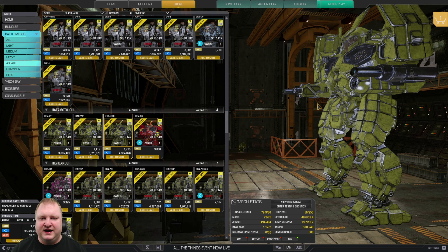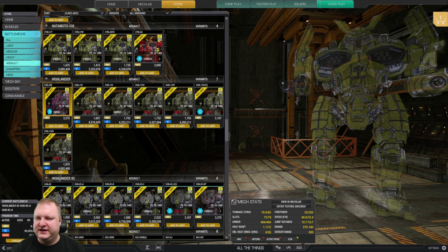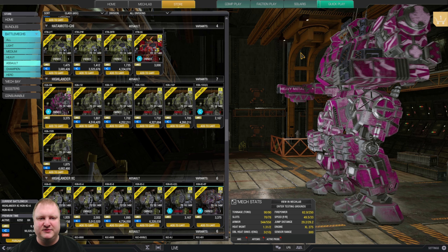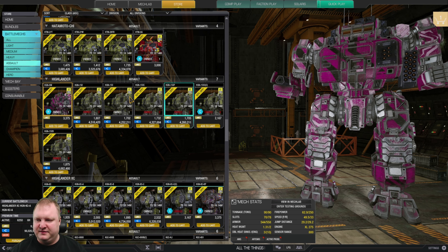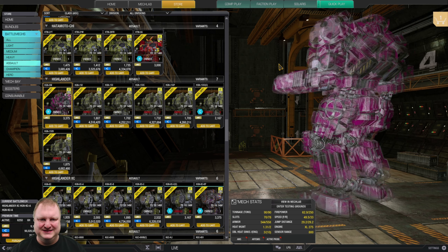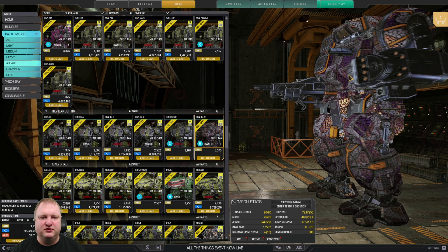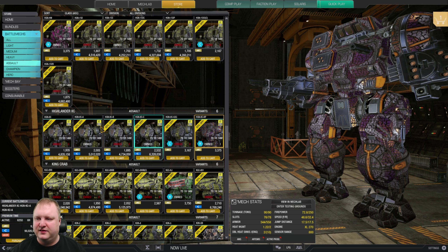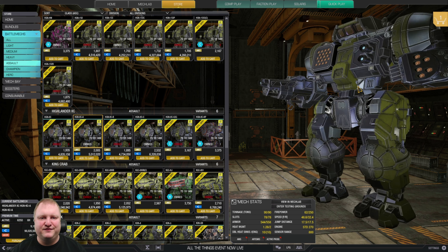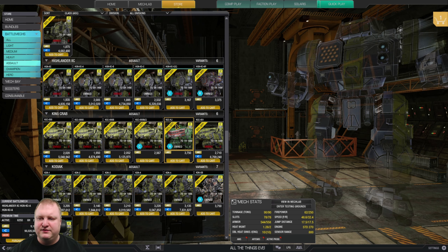Highlander: the Heavy Metal hero mech has a unique warhorn and takes a lot of skill to play, but has a surprising amount of armor. You don't see that many Highlanders because they're a bit difficult to play. Highlander 2Cs: the Keeper is a really good brawler mech — I enjoy playing it a lot. If you're not getting that, look at the Highlander 2C Alpha — it can shoot triple ER PPC without incurring ghost heat.